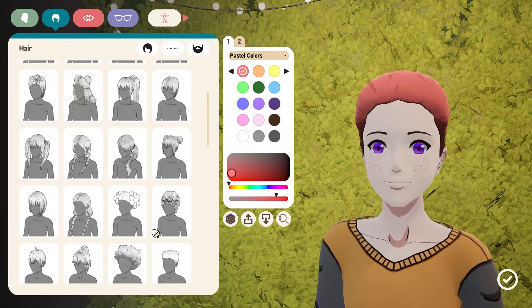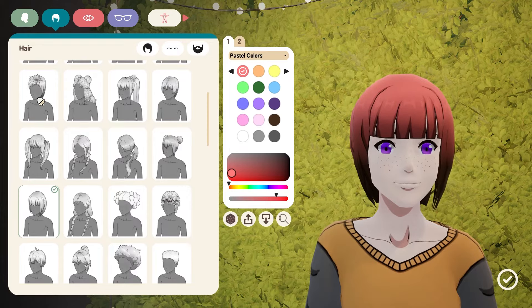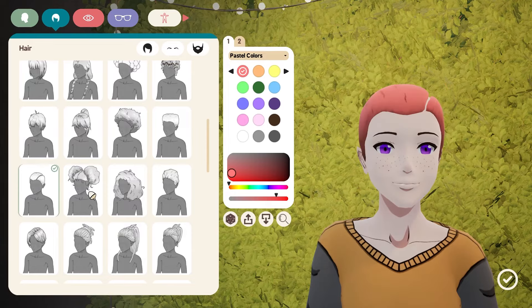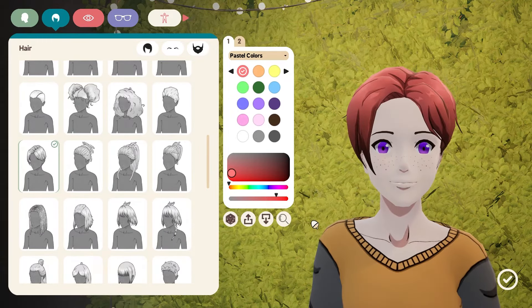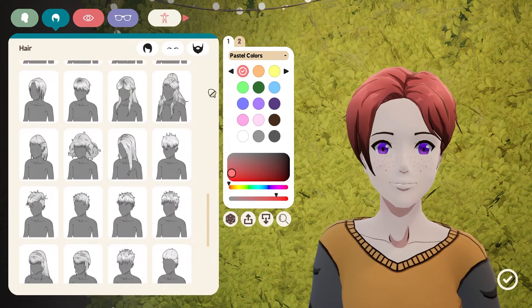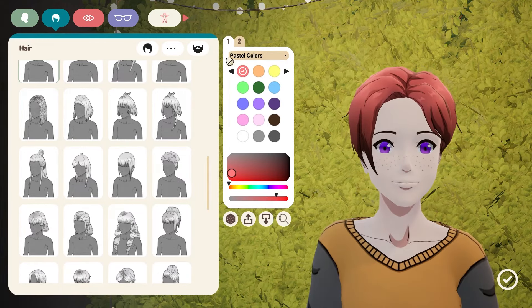Now I'm going to want to pick something quickly that shows everything off — let's not obfuscate our entire face. Let's take something like this one. Keep in mind, you have all the color choices here. You can legit just do anything you want with it. There are no wrong answers where that's concerned — you can mix and match to your heart's content.